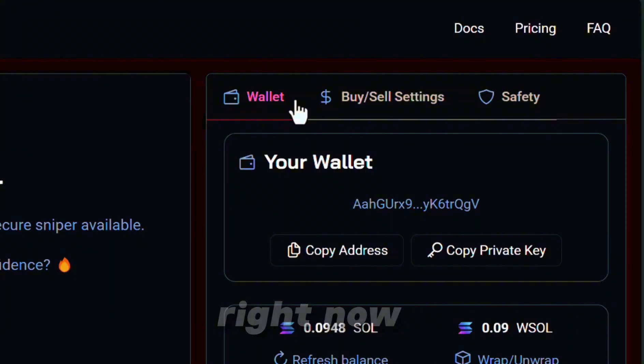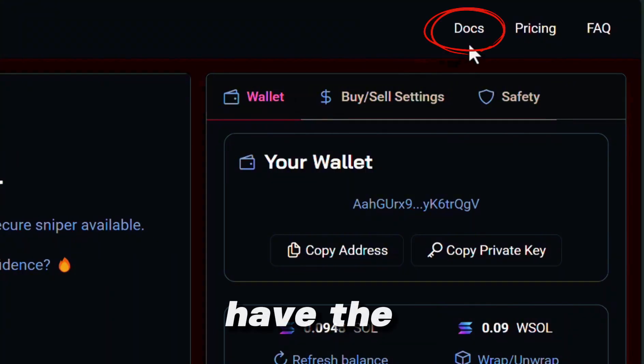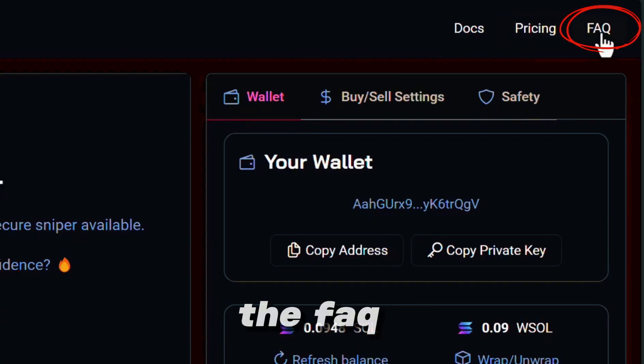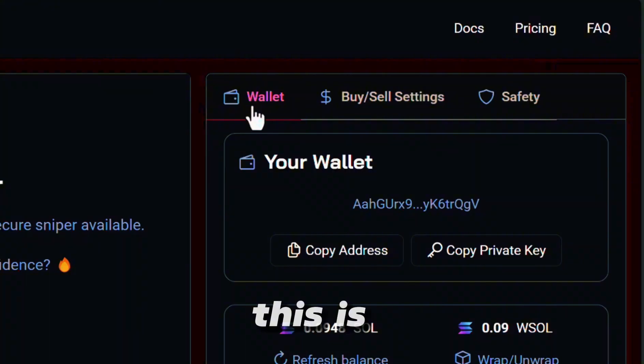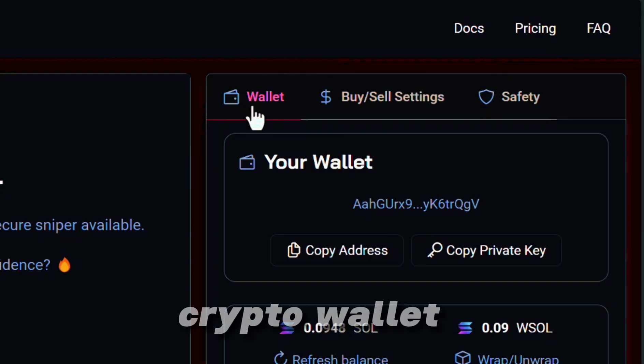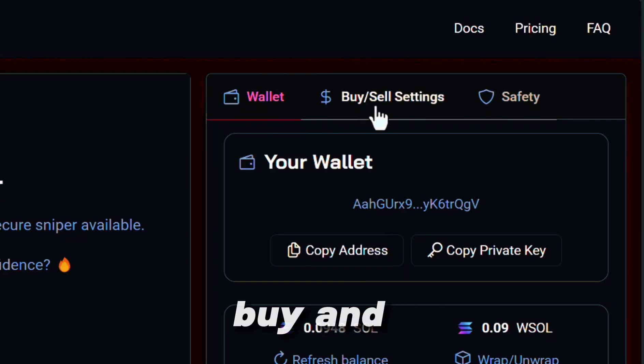So we're in the actual app right now. Up here we have the document section, we have the price and structure which we already went over, and we have the FAQ. If we scroll down some, this is the wallet section — pretty self-explanatory. If you guys have Phantom Wallet or any kind of crypto wallet, let's check out the buy and sell settings.